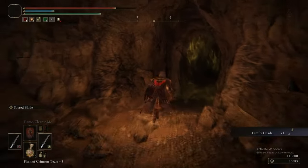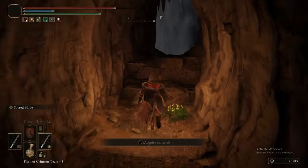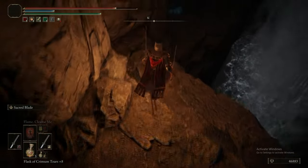You get the Family Heads weapon for defeating him — that's the weapon he was using. It's a flail that can summon skulls. It's fine, I guess.